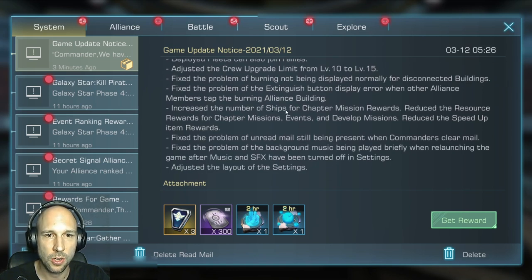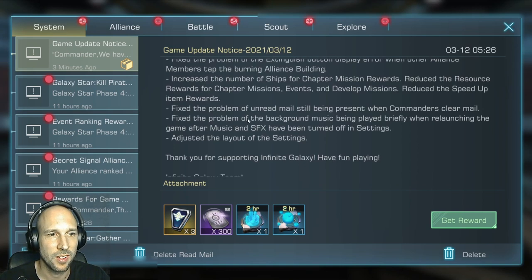They increased the number of ships for chapter missions and reduced the resource rewards for these missions, events, and development missions. I think this is a step to counter the large number of farm accounts that were just created to get all these rewards and then abandoned — the next one created and abandoned. I guess that will counter this strategy.